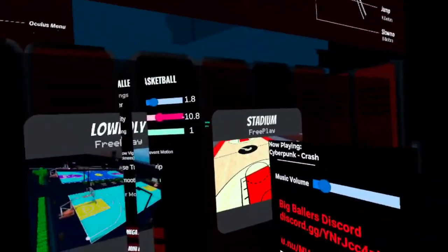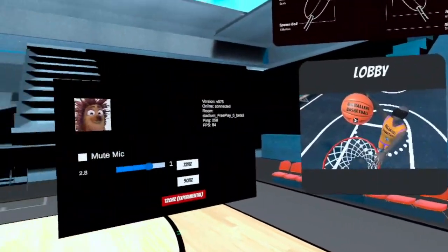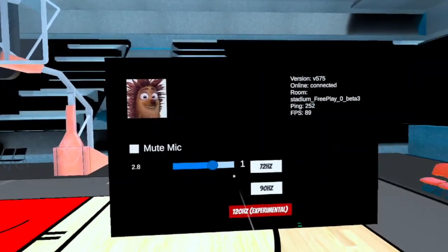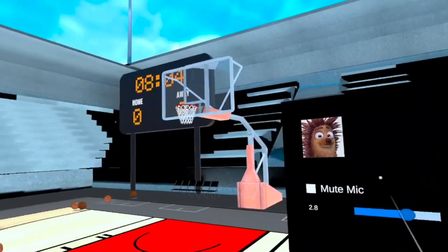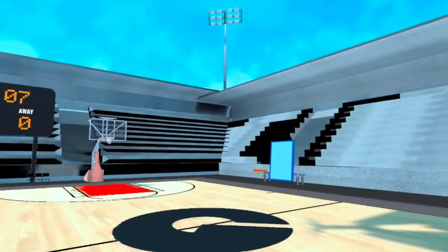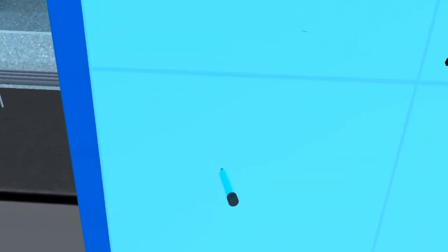We did street, we did indoor — now let's try the stadium. I'm going back to normal mode. We are in 120Hz — this is experimental. Let's look around: there's a board and a marker. Oh wow, look at that! I lost my marker — it's still cool though, it looks really really good.